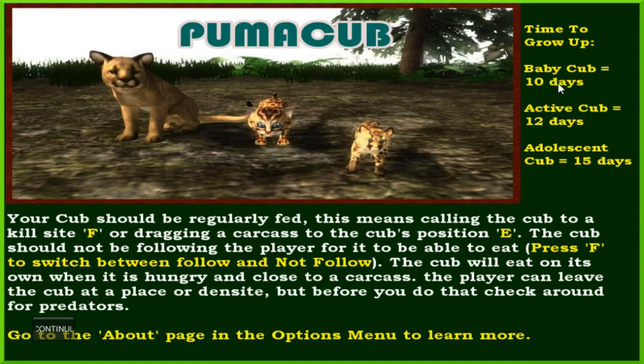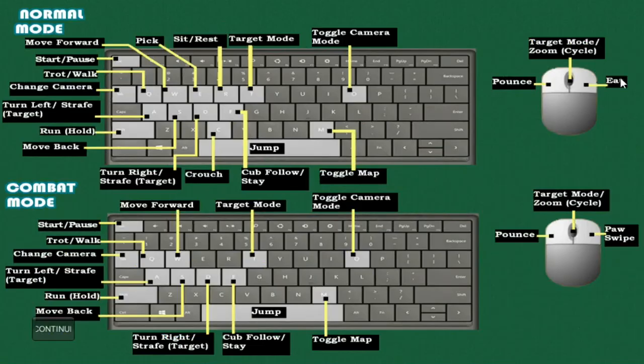Puma cub, time to grow up. The baby cub grows up in 10 days, an active cub grows up in 12 days, adolescent cub 15 days. Your cub should be regularly fed - this means calling the cub to the kill site or dragging a carcass to the cub's position. The cub should not be following the player for it to be able to eat. The cub will eat on its own when it's hungry and close to a carcass. The player can leave the cub at a den site, but if you do, check around for predators.